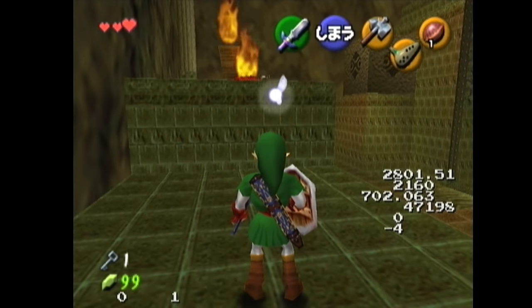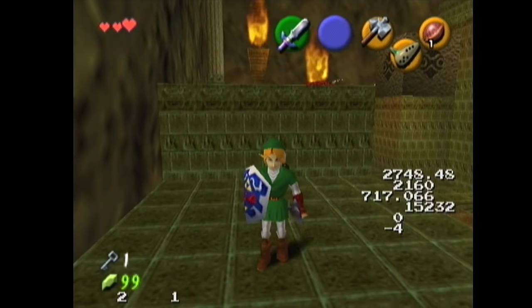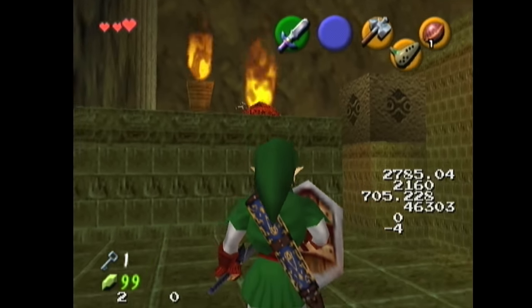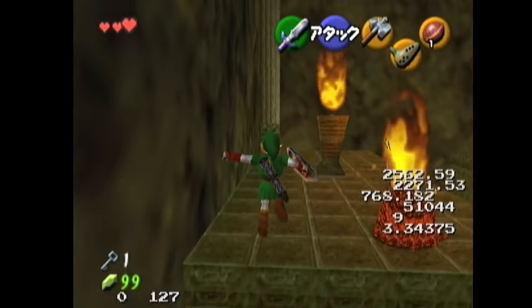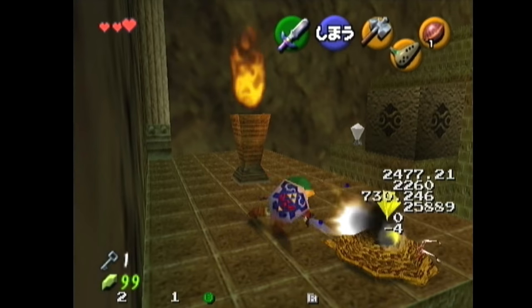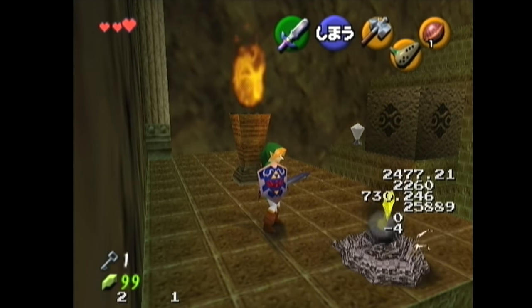Those four things all combined make these guys really confusing. But the truth of the matter is they just have six HP, you can't hit them unless the flame is gone, they can get double hits a lot of the time, and hits like that actually deal damage even where they don't make a sound.